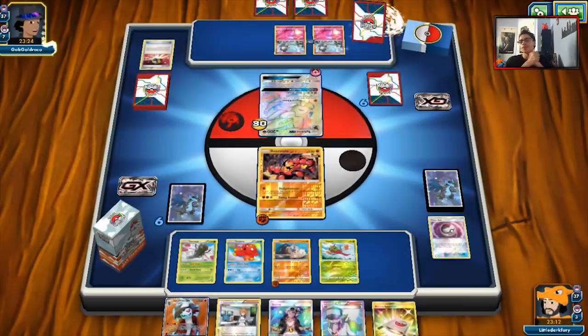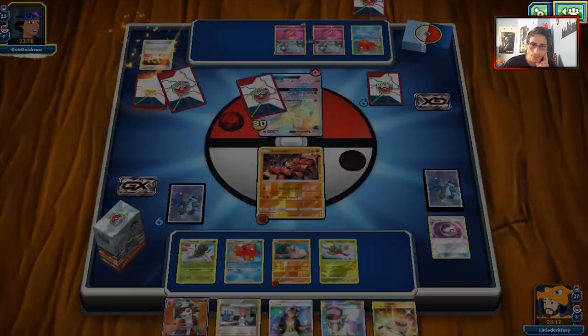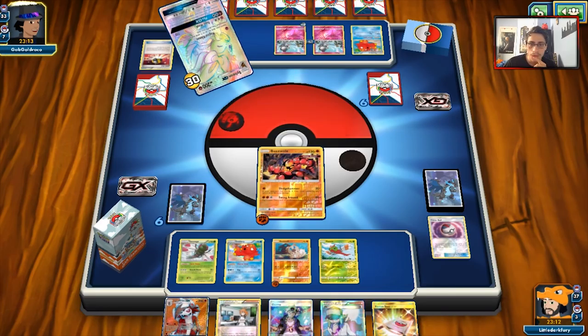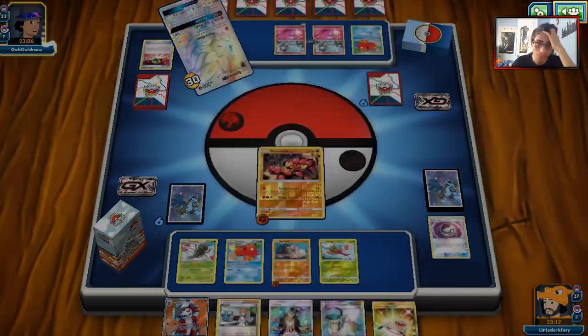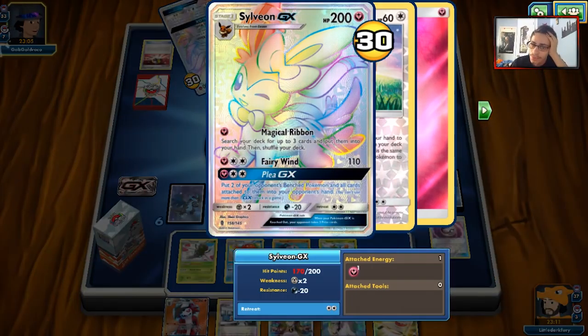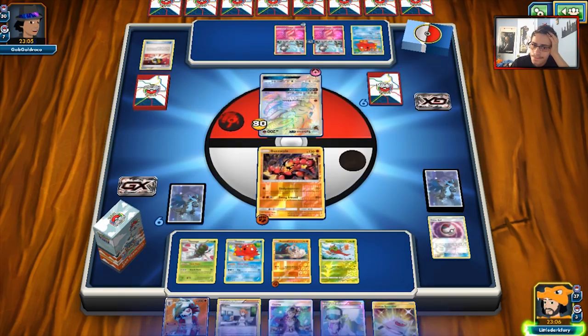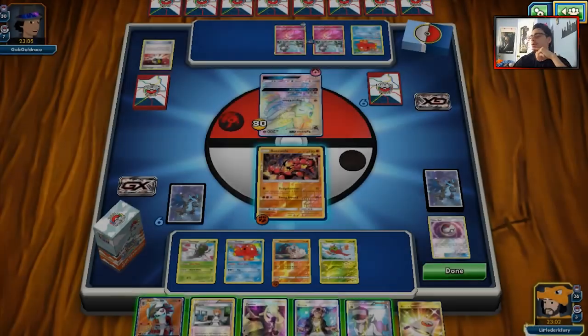We can also knock out Octillery if we really wanted to. He's actually building up Roms. I can try to attack with Lycanroc if I can top-deck a DCE, but my opponent actually has a Magical Ribbon here. Maybe it's just better to N him here and swing with Sledgehammer again and build up the board a bit. I don't really mind playing aggressive here and knocking out one of the Ralts.